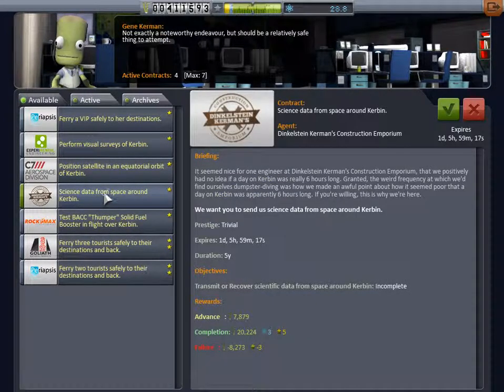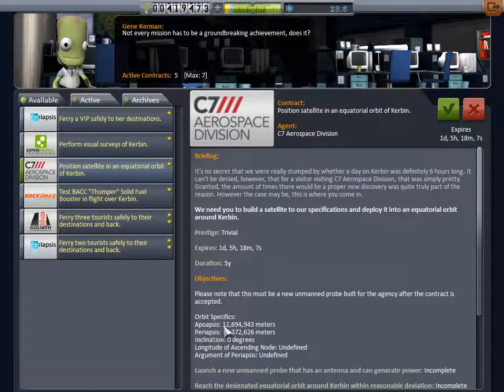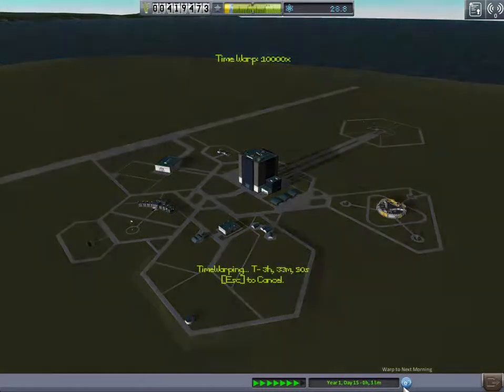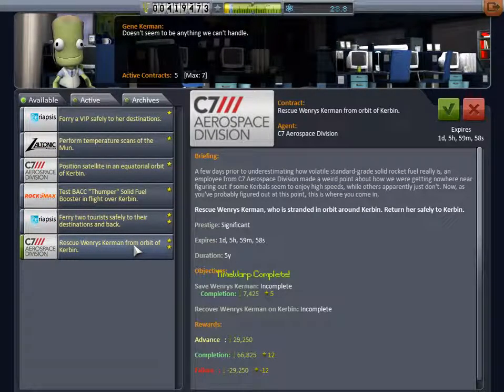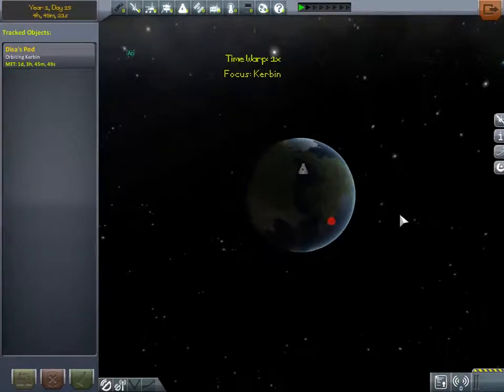We can get that science data. They want a satellite, but that's way too high - we can't possibly get a rocket that high with our current technology. We were supposed to have one where we could save a certain Kerbal. I'm going to use this 'warp to next morning' button. Here we go - rescue him from orbit.